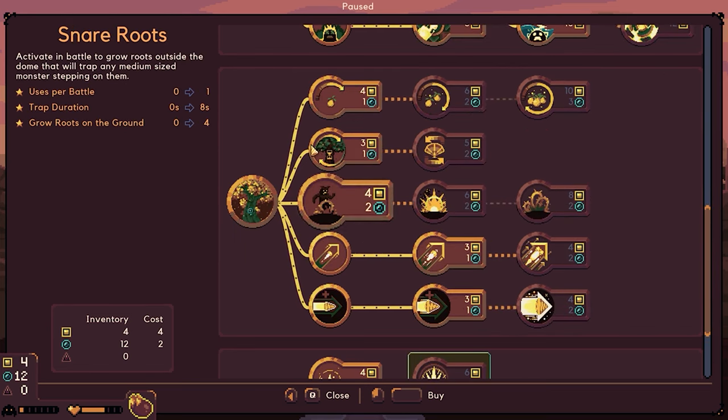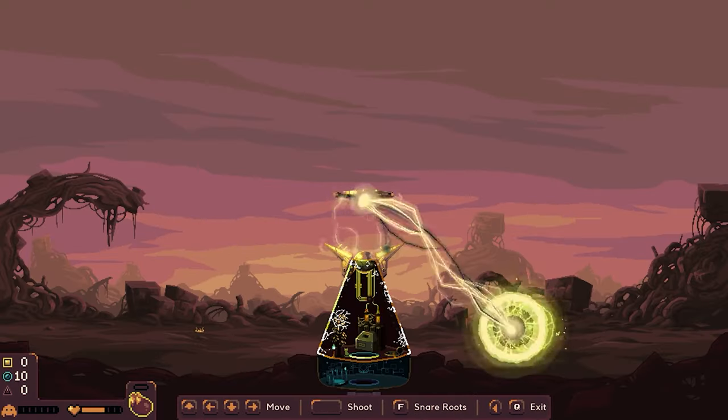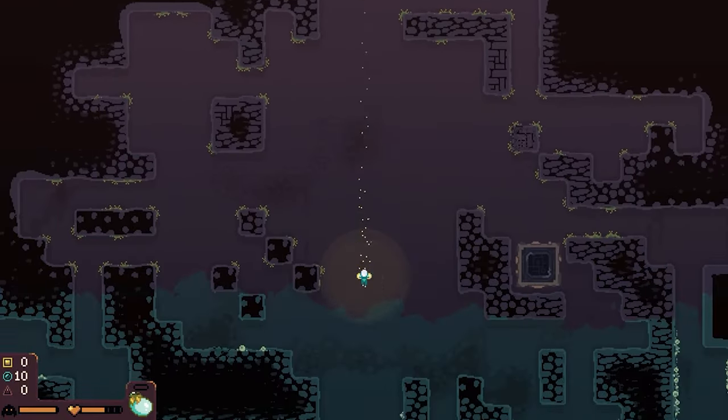Sneer roots — activate in battle to grow roots outside the dome that will trap any minimum size monster stepping on them. We're going to go ahead and take that; anything to defend ourselves. We're still going to keep shocking them. See, that wasn't so bad. Let's eat the fruit and go down as fast as we can — we definitely need more materials.